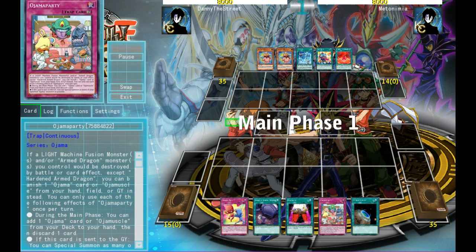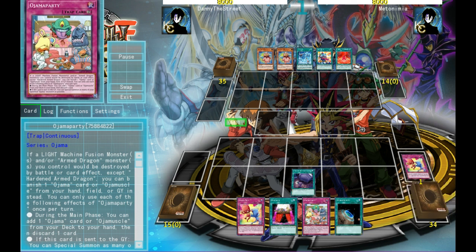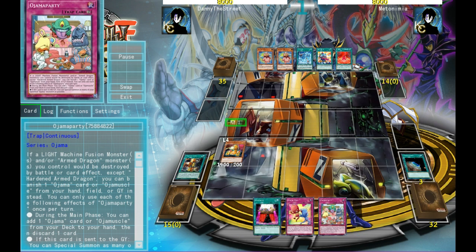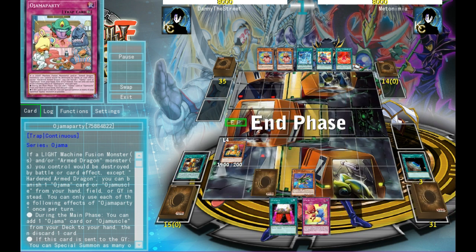So as we see, it's just going to really be milling Ojama Duo, searching a hangar, then using the hangar to get a piece and equipping it with B. And then after that, it's going to be set party and pass. So let's talk about Party. This card is really insane, but the effect that I'm really going to be discussing first is this second effect down here — during the main phase, you can add one Ojama card to your hand and then discard one card. And that's the main reason that this card is really broken.